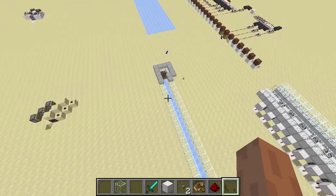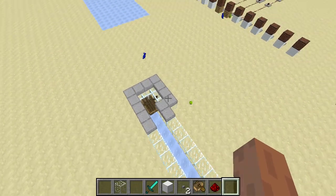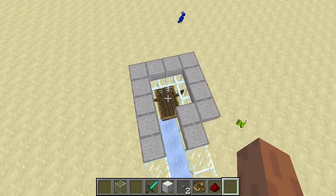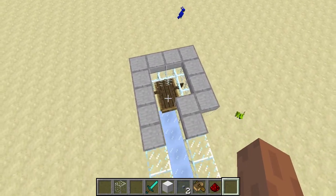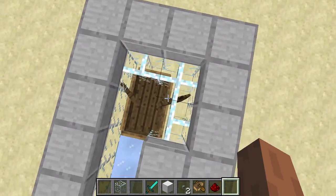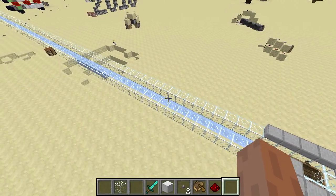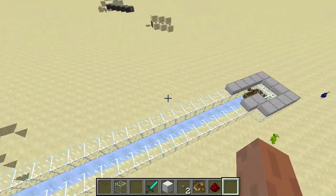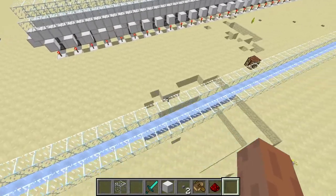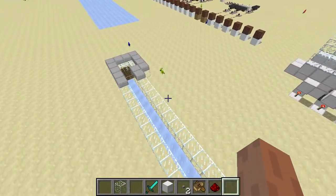Another thing you could have is where the boats are taken away and put back by dispensers every time you want to use it, so that you don't have that many entities actively stored in your world at the same time. Additionally, we could have it so that every time you slow down you get pushed onto a new set of boats and you keep moving forward.